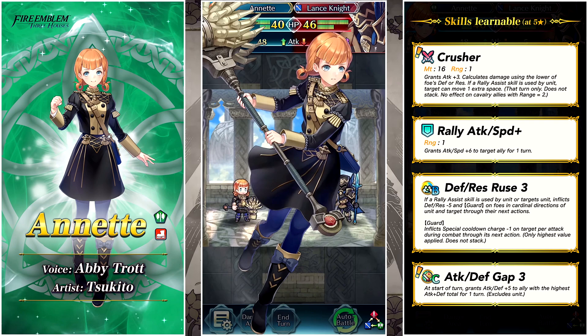Her weapon also has a rally effect: if a rally assist skill is used by the unit, the target can move one extra space that turn only — does not stack, and has no effect on cavalry allies within two spaces. This is actually pretty interesting — it's going to allow allies one extra movement, similar to how crazy Legendary Azura is because of movement effects. It doesn't work on cavalry, so you can't go nuts, but giving infantry, flyer, or armored units an extra movement space when she rallies is going to be amazing.